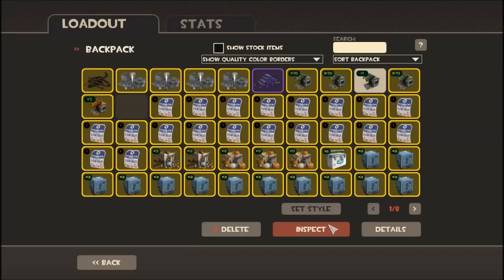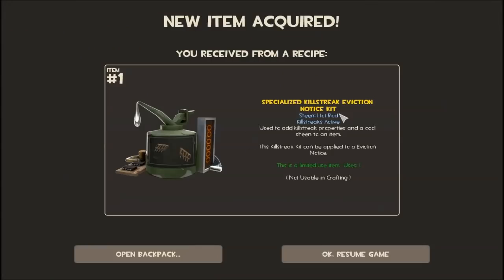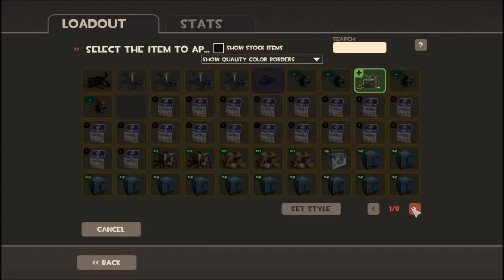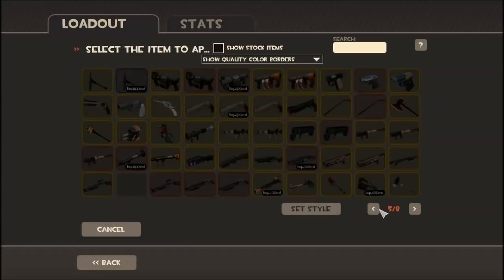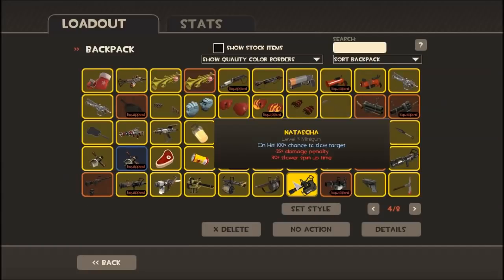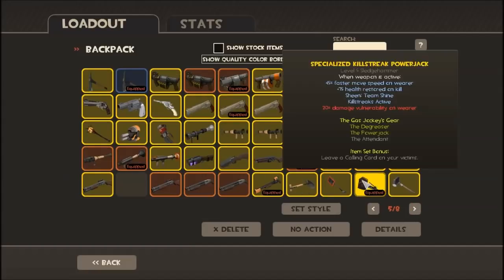So now I can apply this here and craft. I get one of these for the Eviction Notice — pretty cool. So let's find this and use it with our Eviction Notice to get a specialized weapon. There we are — Eviction Notice. Now we have a specialized Eviction Notice, and I also have a specialized Power Jack right there.